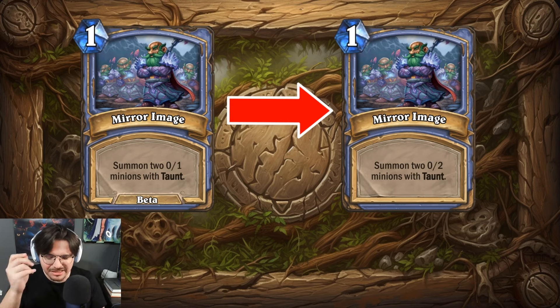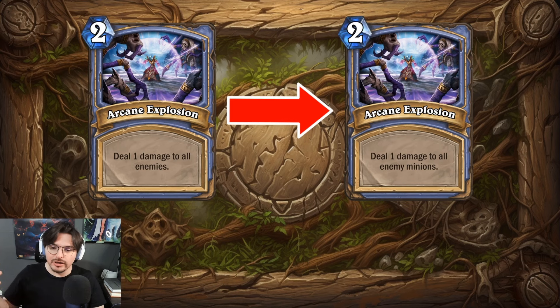Next up we have Arcane Explosion. It's kind of funny because in the beta phase, Arcane Explosion actually used to deal one damage to all enemies — practically like a mini Consecration back then. Obviously considering the current game state, that's too strong an effect. But now when we look at it, we've seen a one-mana effect with lifesteal do similar things. It's kind of crazy to see how changes from the pre-alpha and pre-beta phases were considered too strong but now seem like nothing in comparison.